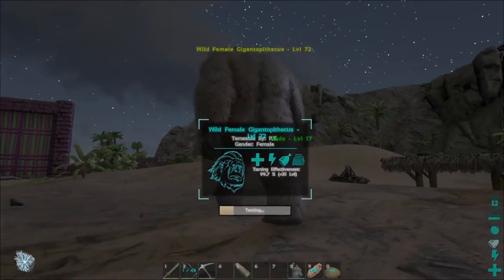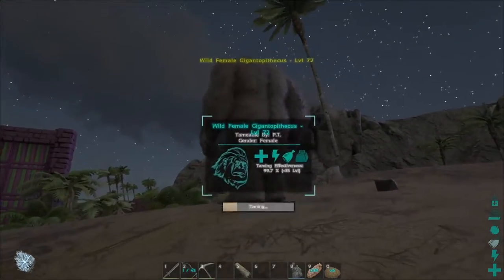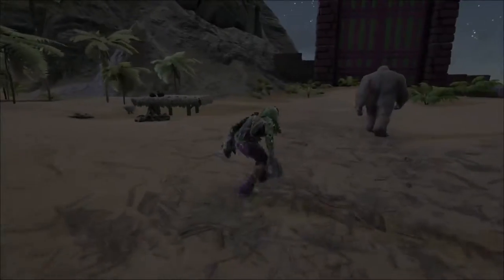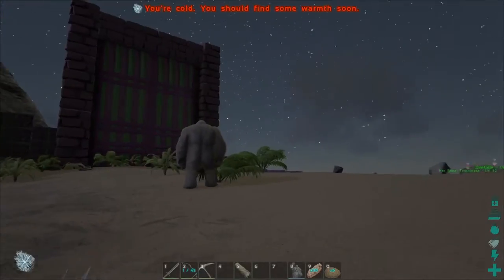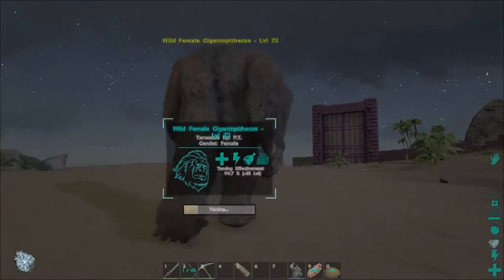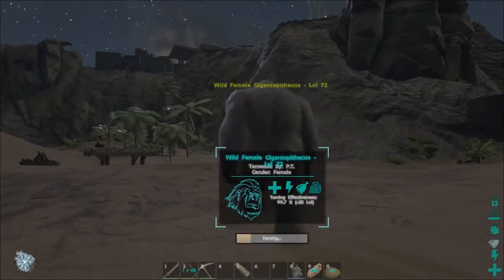I'm gonna have to come up with a name for this sucker. I'll follow her around until she's hungry again. Got plenty of kibble, and luckily the multiplier we have on the server is four times. I'm in my ghillie suit and this is very uncomfortable. When we come back we'll be naming this sucker, which will be pretty awesome. I'm excited to get a piggyback ride from this girl!